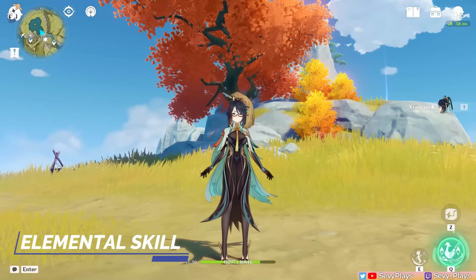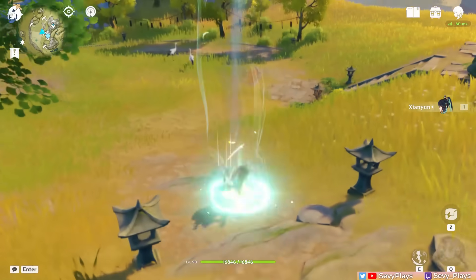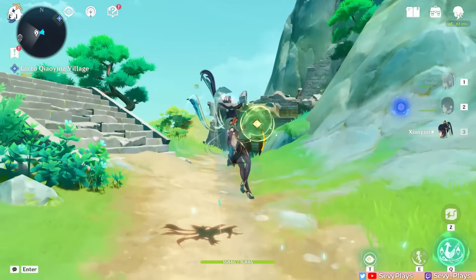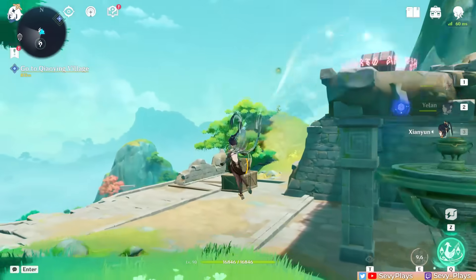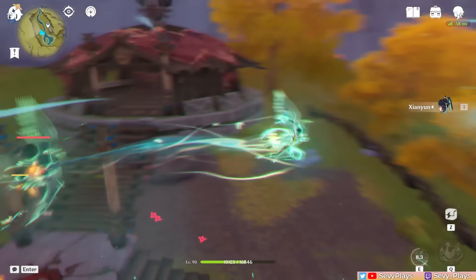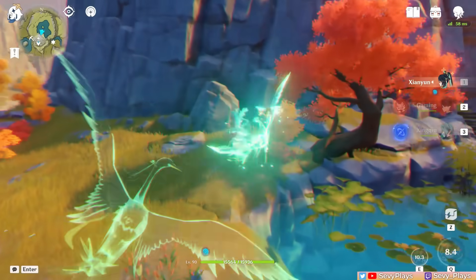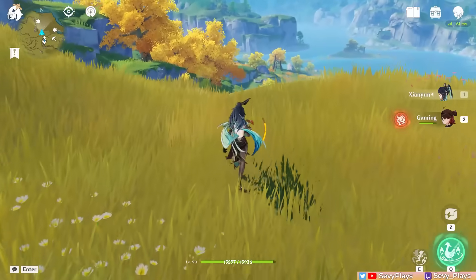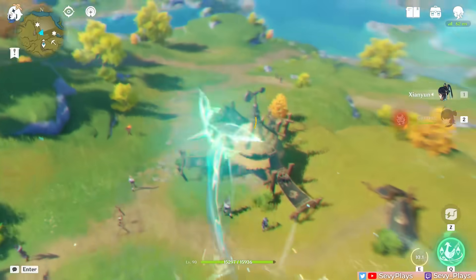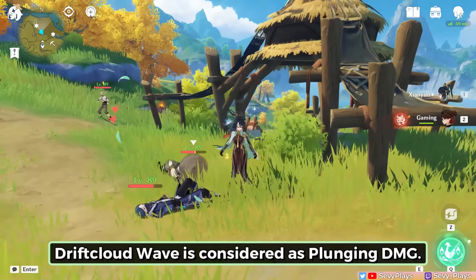Casting her skill enters the Cloud Transmogrification state and triggers Sky Ladder once. During this state, she won't take fall damage and she can use Sky Ladder twice more, with each cast making her leap higher into the air. Sky Ladder also deals damage to enemies caught in its path. Then she can do a plunging attack, which targets an enemy for her to dive into and unleash the Drift Cloud wave attack upon landing, which deals AoE Anemo plunging damage, generates 5 Anemo particles, and ends the skill state.